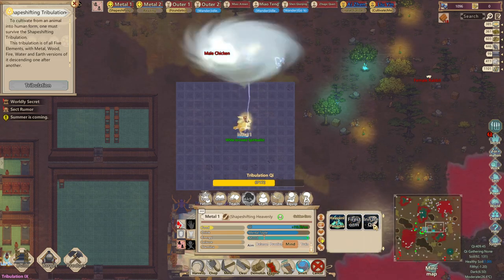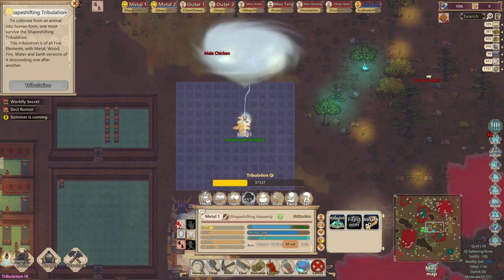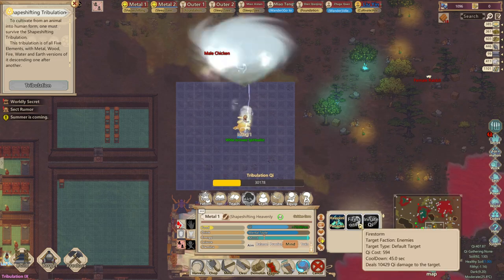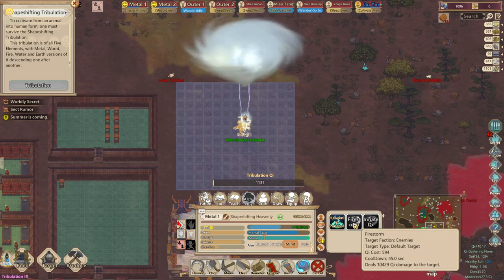Let's get into the tribulation. As you can see, I can fight the tribulation and also heal myself as needed. It's better to fight the tribulation with spells because spells do not require an artifact, which would drain chi from your cultivator.